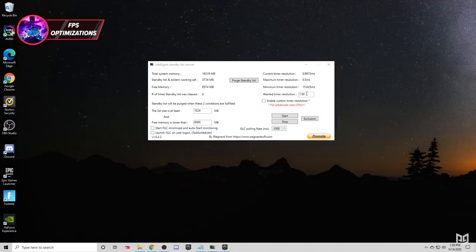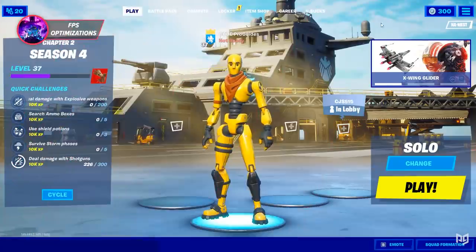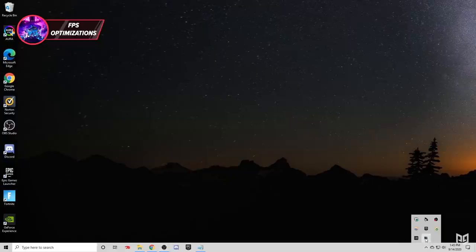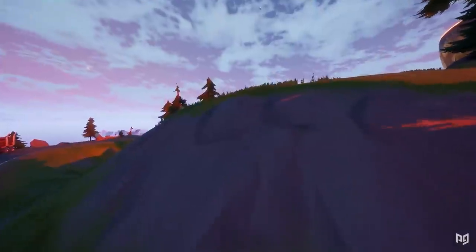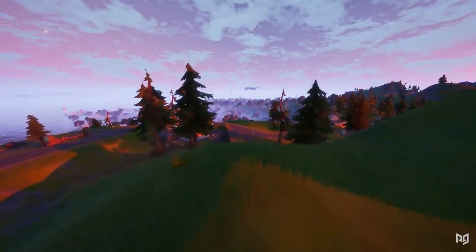On the right side, enter exactly 0.50 for your wanted timer resolution, deleting any extra zeros. Then click 'Enable custom timer resolution.' For the polling rate, set that to 1000 ms, then click Start and minimize the program. Do this every time before you run Fortnite and you should see less input lag, higher frames, and fewer stutters. When you're done playing, open the program again through your system tray and click Stop.